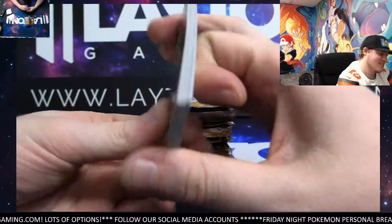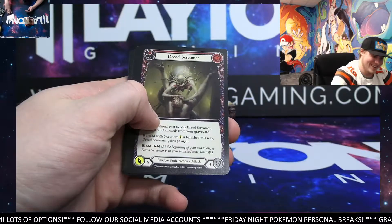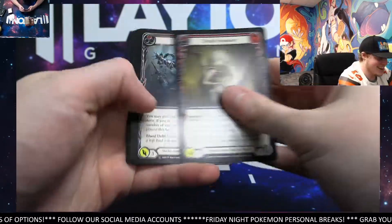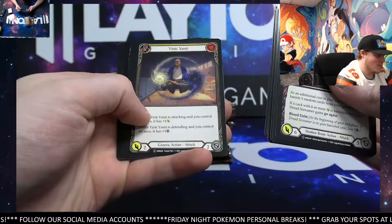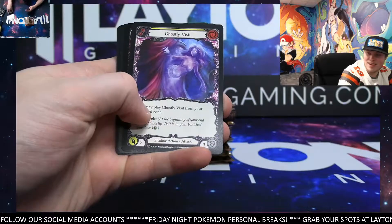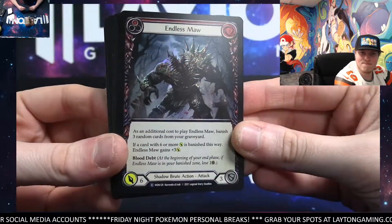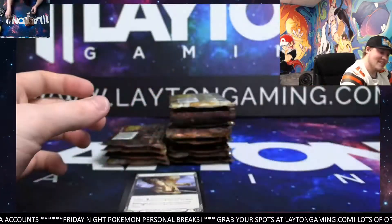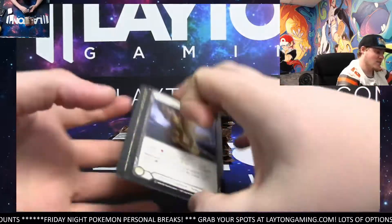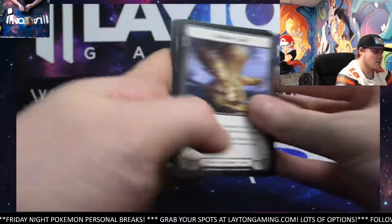For real, Eric. For real. That's no joke. That part is no joke. You do die a little bit inside, I feel you. If it makes you feel any better, Eric, my Celebrations luck has not been very good either. Endless Maw. Foil Rare. At least you can be reassured you're not the only one. Gallantry Gold. Prismatic Shield. Quiston. Lavia.